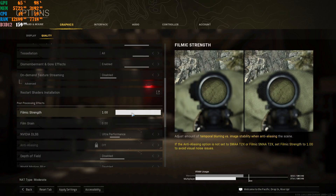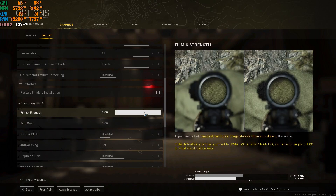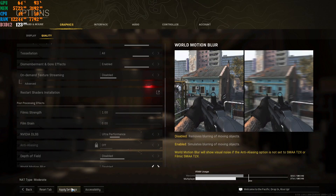I put the render resolution on 1.00 because I use NVIDIA DLSS on Ultra Performance. If you don't have NVIDIA DLSS, put the DLSS option on Disable, lower the render resolution all the way down, and set Anti-Aliasing to either 1x SMAA T2x, or Filmic SMAA T2x — which is the highest setting. Low-end machines should use the lowest option, mid-tier the middle, and high-tier the top. For NVIDIA DLSS users, set anti-aliasing off, DLSS to Ultra Performance, and render resolution all the way up, then apply.